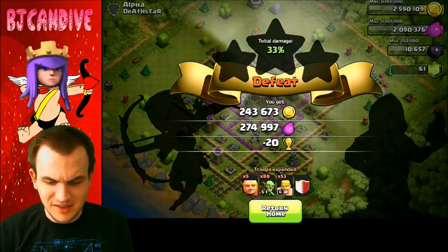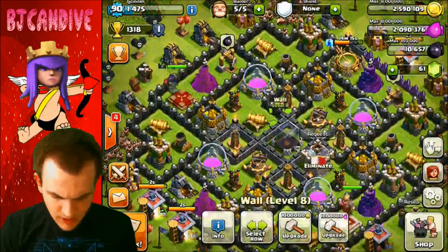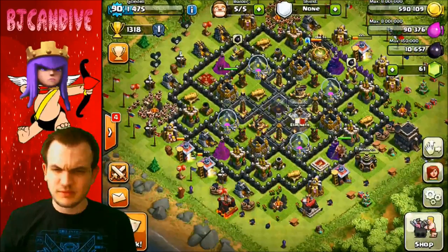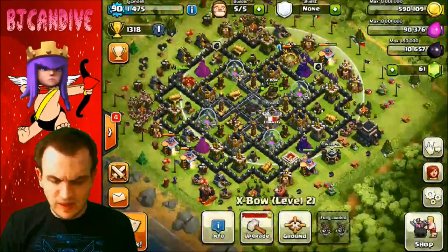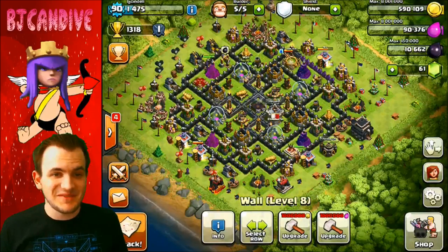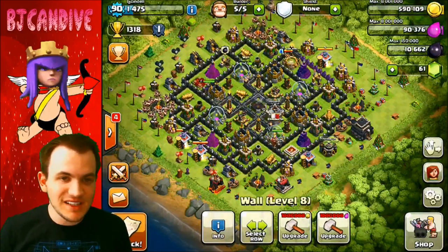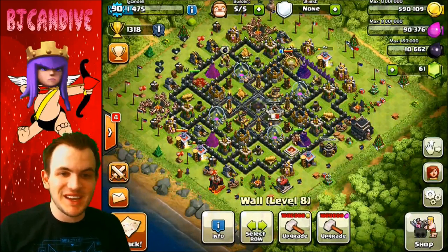We got another 500,000 loot — let's go ahead and get our walls for the day. Grabbing four walls — that's four million gold spent, but that's the plan: get all level 9 walls done, though it'll take a while. I could also work on defenses — teslas take forever and I definitely want to get my X-Bows up soon. Let me know your thoughts in the comments. Hope you enjoyed the new intro — couldn't get the exact Clash of Clans giant in there but I hope you guys like it. Like, comment, subscribe and take it easy!